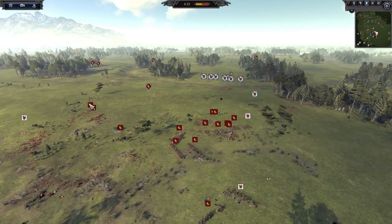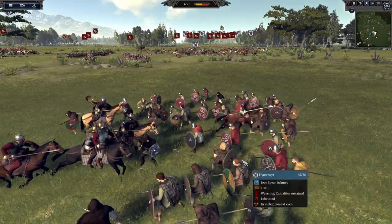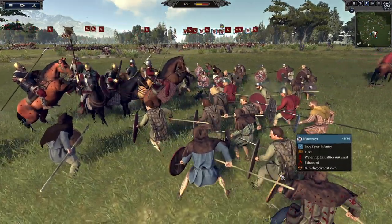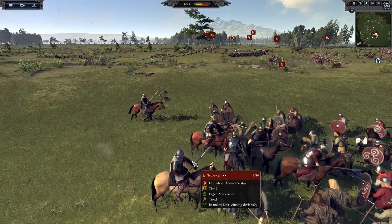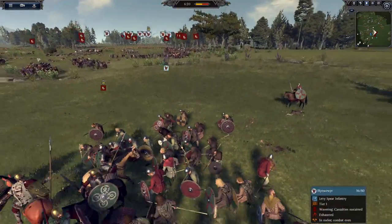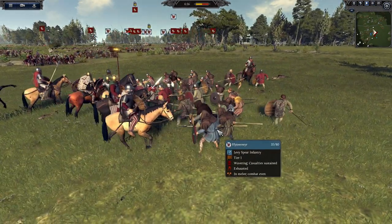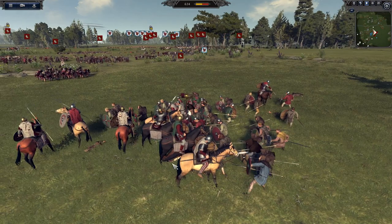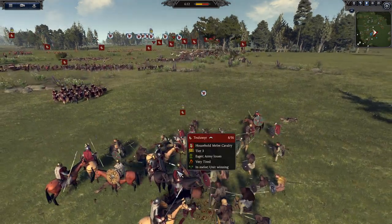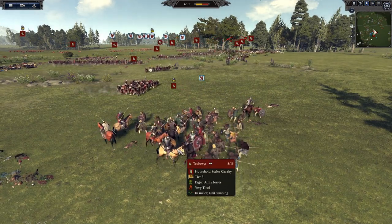Gwynd still has his general. The Strathclyt forces have both their generals, meaning they have plenty of morale. Without a general though, they'd be in trouble. This Gwynd general seems like he's doing okay. There are 35 men here against only eight men on horses. If they could come together, they could actually scare off and kill this general here.